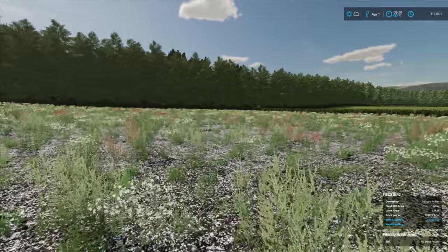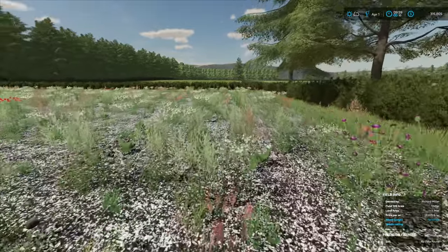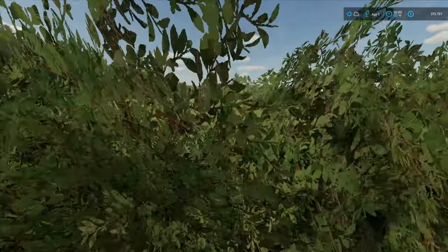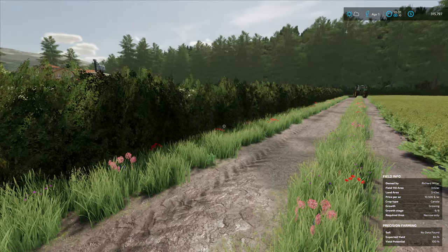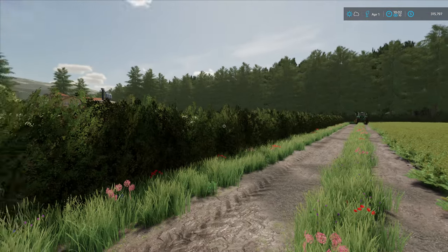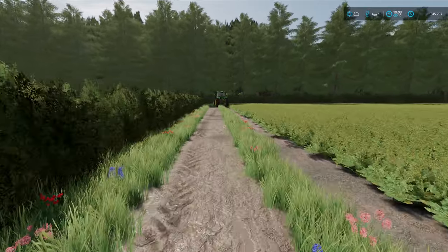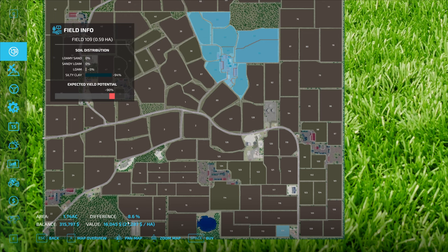I reckon we get quite a lot of greenhouses on here - maybe four or five big ones. Four big ones would be a good start, and if this goes well we can take out this hedge and look to buy field 110. We can go crazy with it. So let's have a little look at the actual price and size - field 109 is 8.6% off and it's 16 grand total. That's all it's going to cost, so I'm going to buy that.